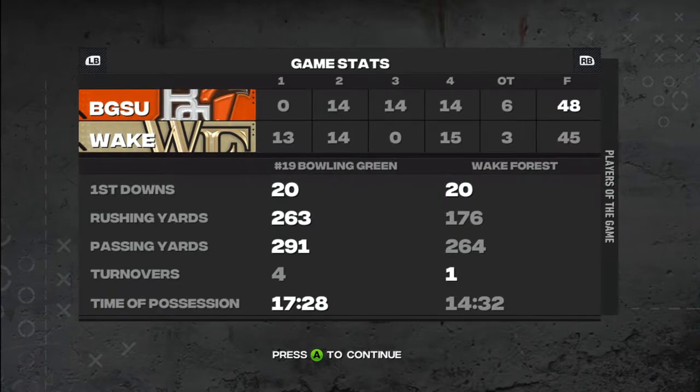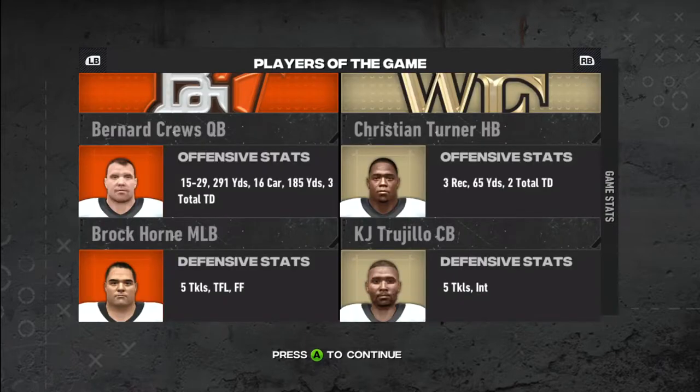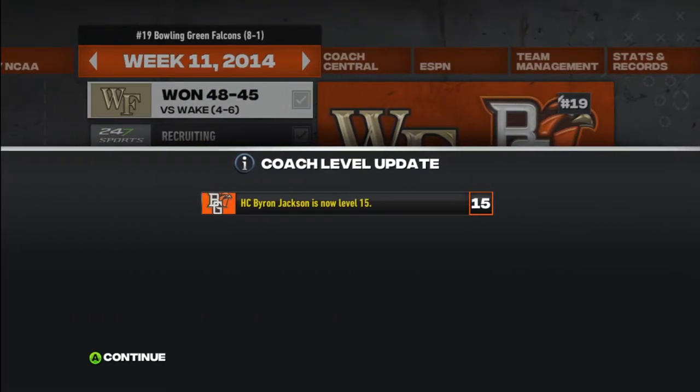On the defensive side, we got Terrence Walker — a name we really don't call that much — with eight solo tackles and a tackle for a loss. Mr. Anderson with five solo tackles. Deshaun Jones Jr. with five solo tackles, three tackles for a loss, and a sack. Brock Horn with five tackles and a tackle for a loss. Carl Brooks with four solo tackles, one tackle for a loss, and one sack. Brett Austin with the only interception on our side and Darren Anders coming up with a sack.